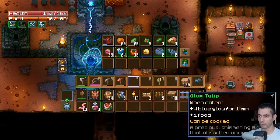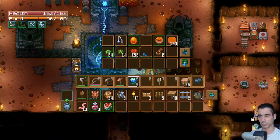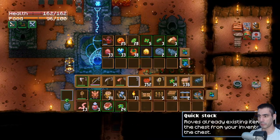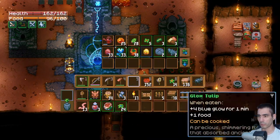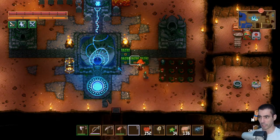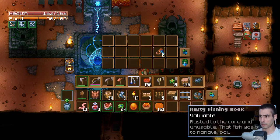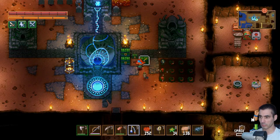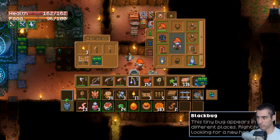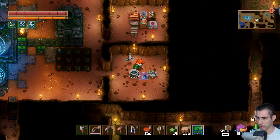We have two, four, six - okay. We have two, three, four, five, six - that's 12 items. Now we have a chest. So I'm going to grab this chest and place it there. What's that block bug?